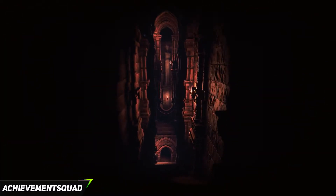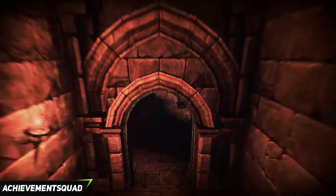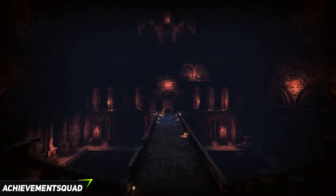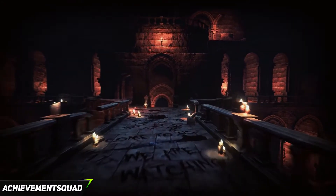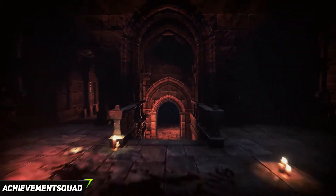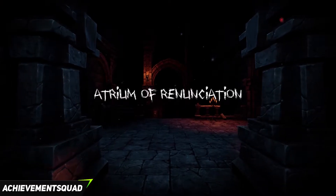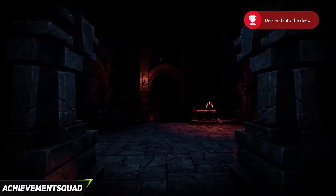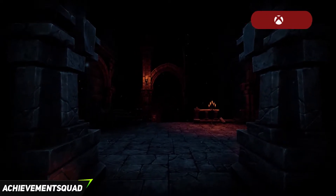Head straight down the staircase in front of you, all the way down to the bottom where there is a door. Go through it, continue forward, and you're going to hit a bridge and get a bit of a jump scare along the way. The marker around the screen that appears when the jump scare goes off is what happens when you're being chased by a monster. For this bit you just walk straight forward until you hit the end of the level, entering the Atrium of Renunciation and bagging yourself the first achievement for descending into the deep.